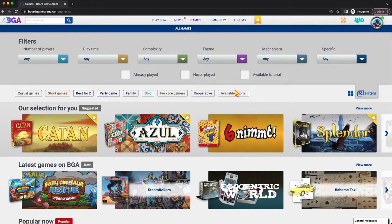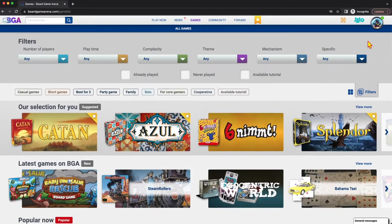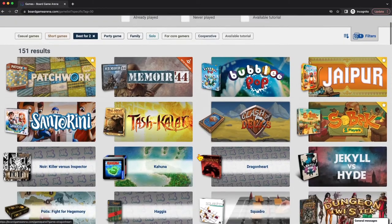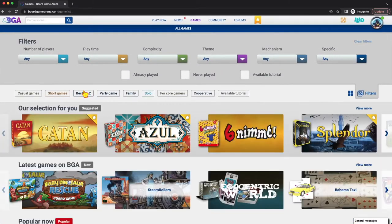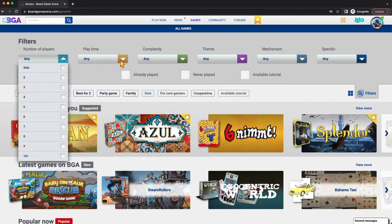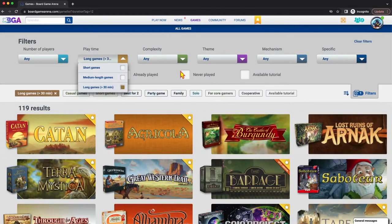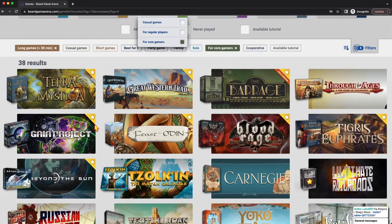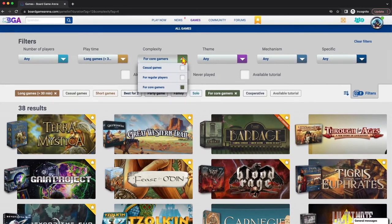If you notice up here, you have a lot of filters. If you don't see the filters, click the filters tab to show them. If you're looking for a two-player game, click 'best for two' and here's a bunch of two-player games. If you're looking for something family-oriented, there you go. How about solo games — we'll talk about how to start one of those in a moment. And if you want more detail, you can do detailed filters. For example, if I want a long game with core gamer complexity, I can play Terra Mystica, Gaia Project, Beyond the Sun, or Great Western Trail — all amazing games. You can also filter by theme and mechanic, show games you've only played before or never played before, or only ones that have a tutorial. There are a ton of ways to filter and search for games.